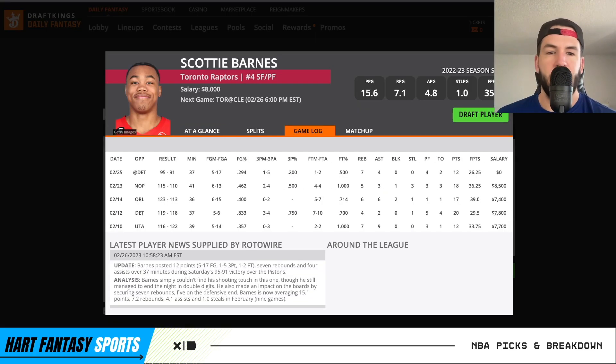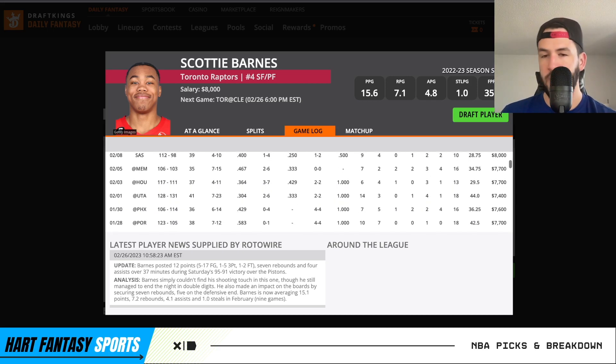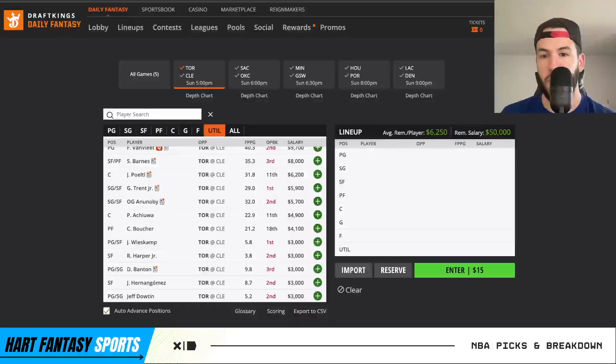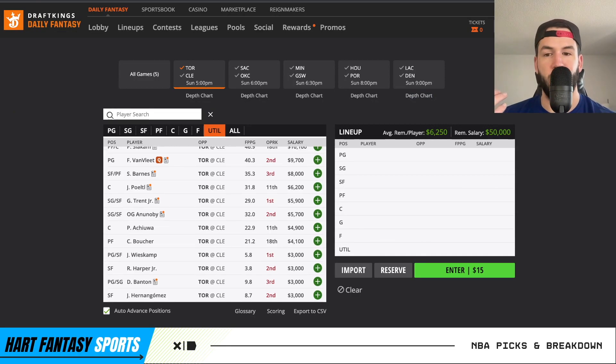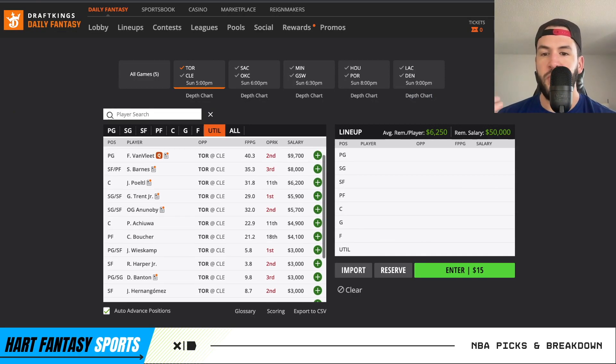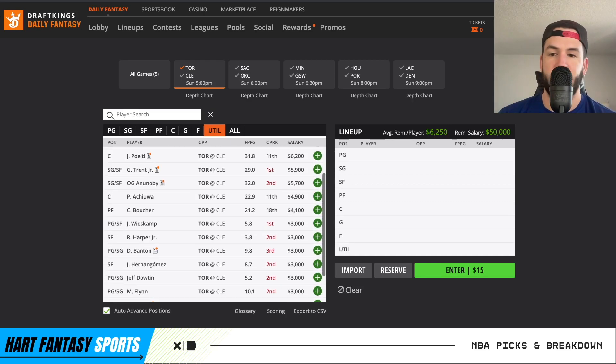Scotty Barnes would probably start at point guard. It's just hit or miss with him — either he goes out there, plays 40 minutes, gets you like 45 fancy points, or he gets you 28 fancy points. You really don't know what you're getting with him, and at 8,000 it's super risky. But if there's no Fred Van Fleet, he should be playing point guard and should hopefully get you there. I don't mind him — I just don't love the price tag with how up and down he's been.